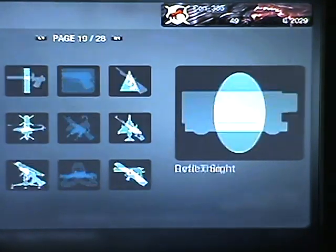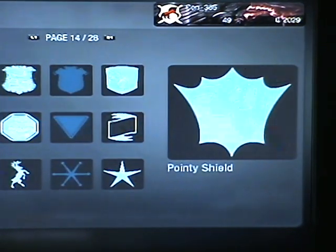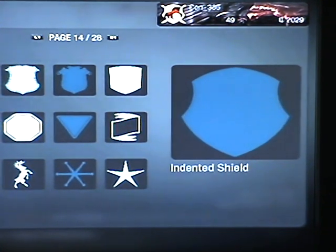So I'm just going to remove everything. Right, so what I'm starting with — you can do it with anything on here, but the emblem that I chose was the indented shield from page 14.